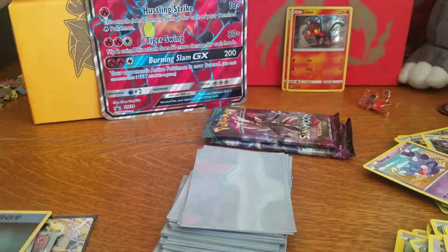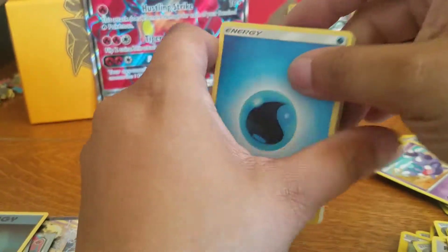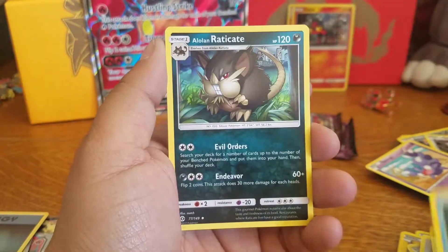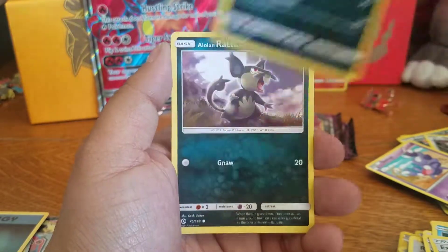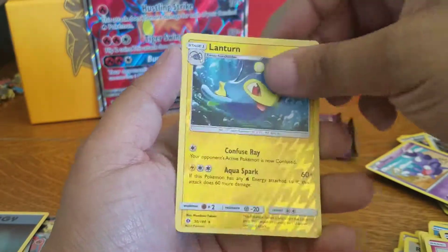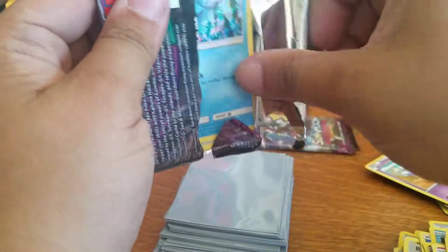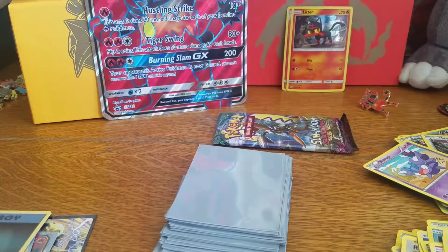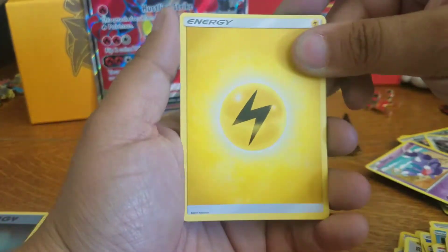Now we're going to do four from the back instead of just three. Water Energy, Wishiwashi, Alolan Raticate, Bewear, Spearow, Pikipek, Sandile, Alolan Rattata, Snom. We have a Reverse Lanturn, and our rare is a Palossand. Most of the stuff in these sets is in Burning Shadows — like Palossand, Sandygast, Cutiefly, and Ribombee — they're all reprints for the next set. Except I think Palossand is a Holo.